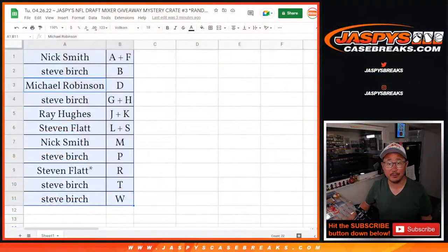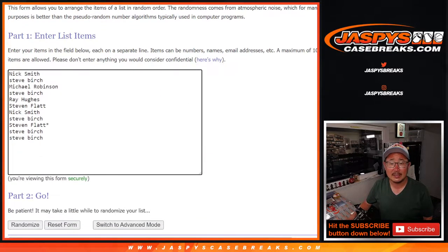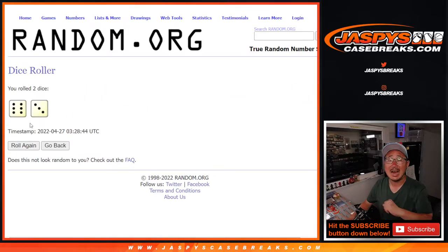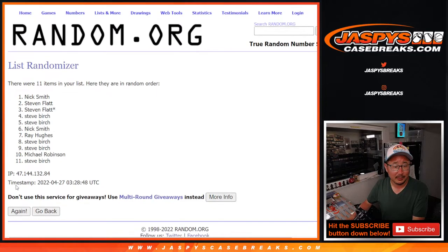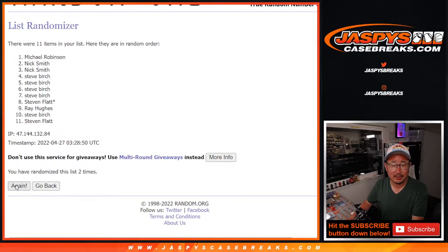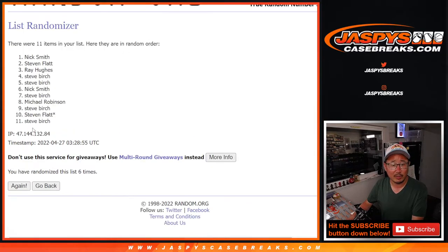Now let's flip back here — the moment you've been waiting for. Who's going to win that NFL Mixers spot? It's going to be the name on top after nine — six into three, nine times. Good luck, great odds here. Counting through one, two, three, four, five, six — and three more times: seven, eight, and nine. Good luck, fingers crossed — ninth and final time.